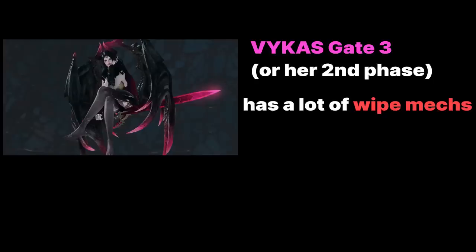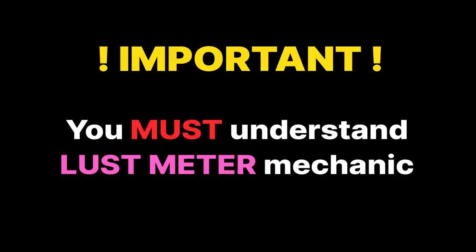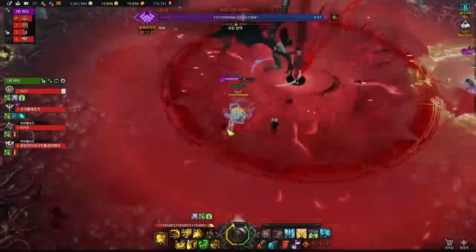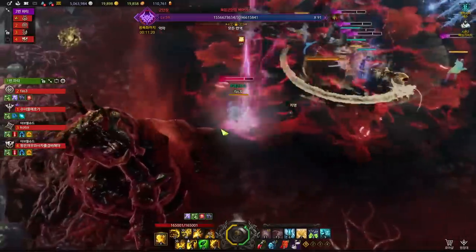Vicus 3rd Gate has multiple wipe mechanics. Normal Patterns are not that hard to dodge, but mechanics like Lust Meters and Major Gimmicks cause new players to get overwhelmed. Gate 3 is designed to focus more on mechanics and teamwork, so it does not have harsh DPS checks. Before going into the Major Gimmicks, we need to understand the main mechanic of this raid: the Lust Gauge. At the start of the fight, everyone will have another UI above their HP. Depending on how much the gauge is filled, your state changes.